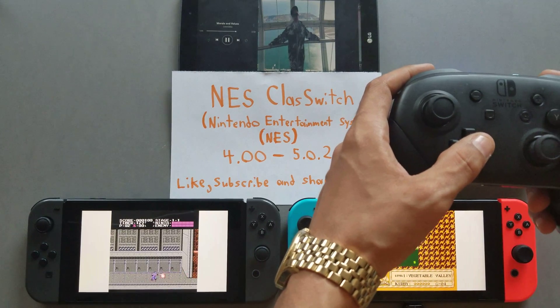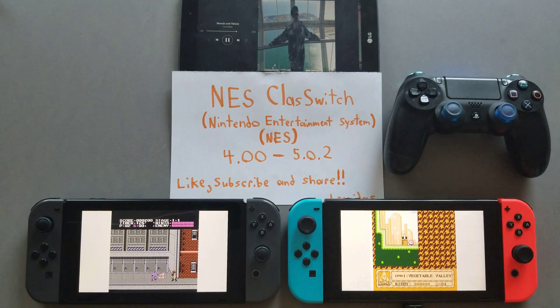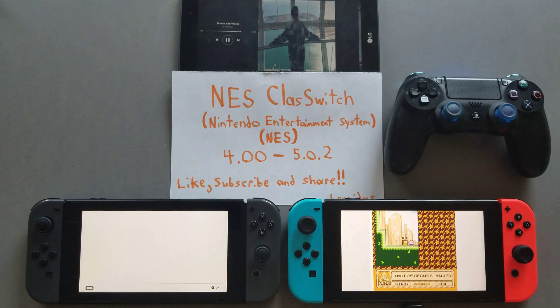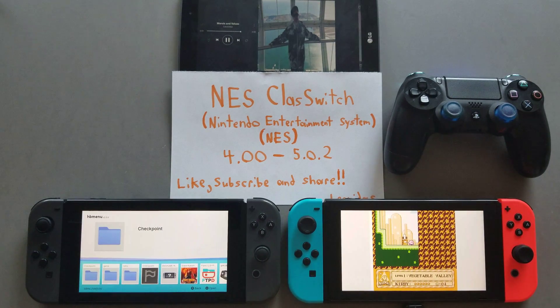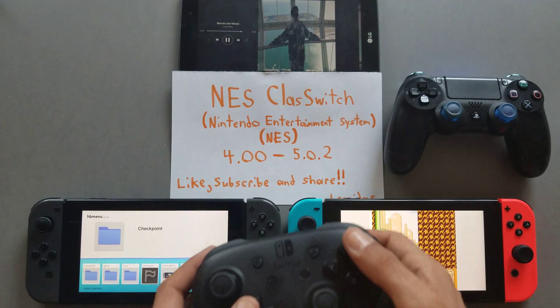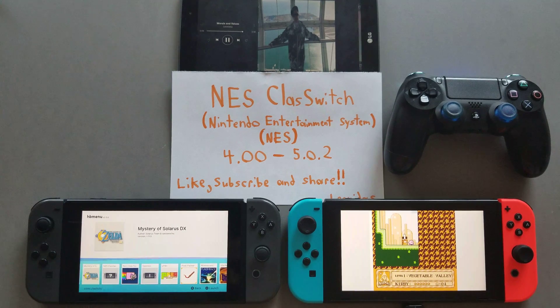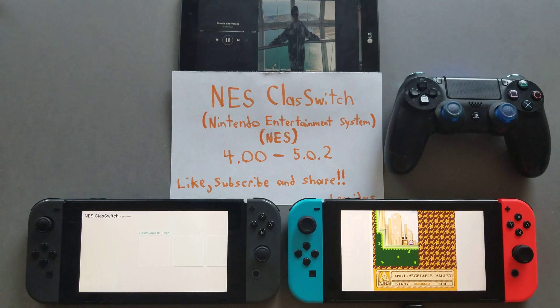I'm not too familiar with this specific Ninja Gaiden — the original. You can't go up; it seems you can only jump and hit things to get items or power-ups. I accidentally pushed X which exited the emulator, so keep that in mind — X will exit the emulator.